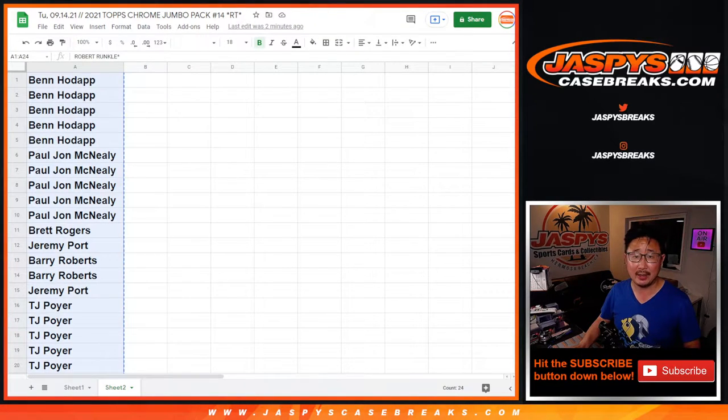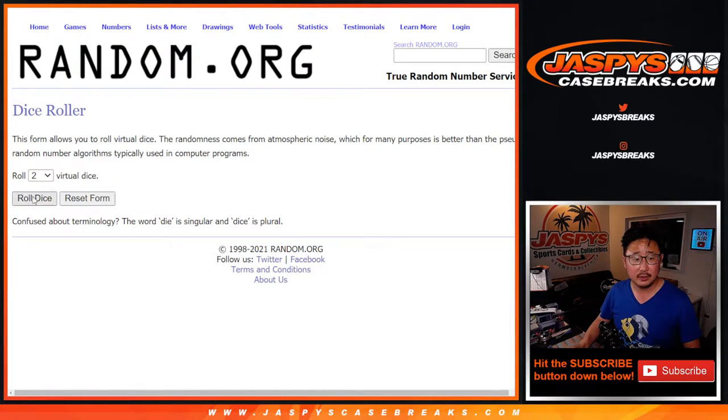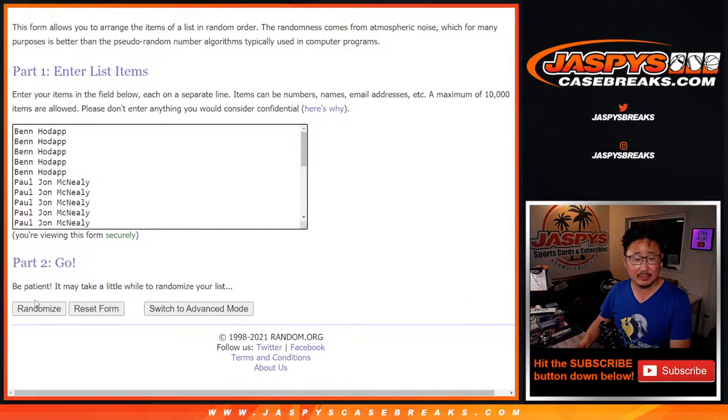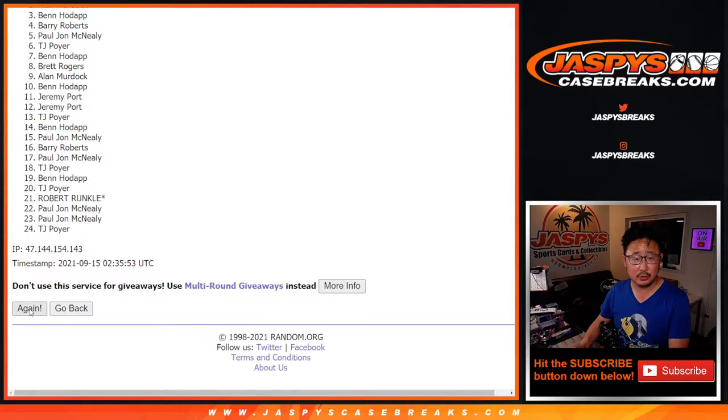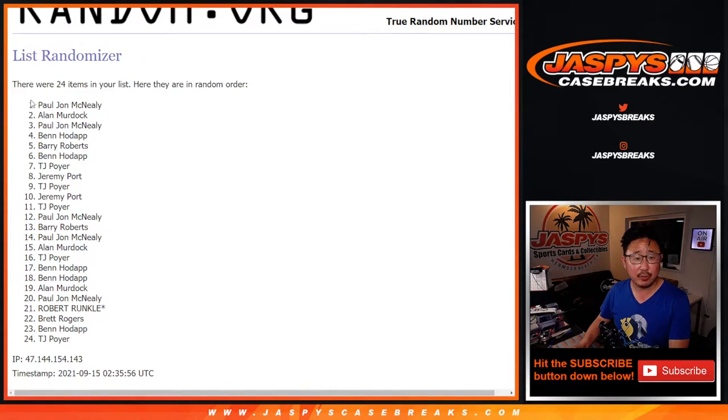Let's give away Chrome Pack spots first — could be an extra spot for some of you. Two and a one, three times. Top six after three: PJ, Alan, PJ, Ben, Barry, and Ben.